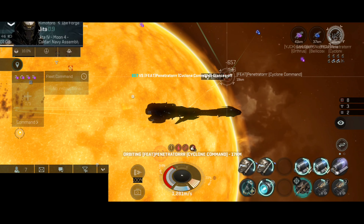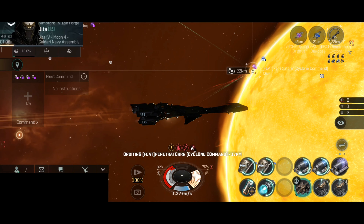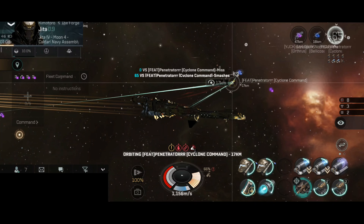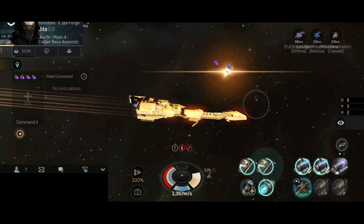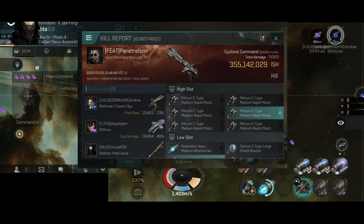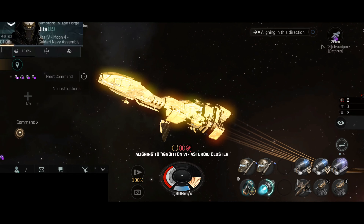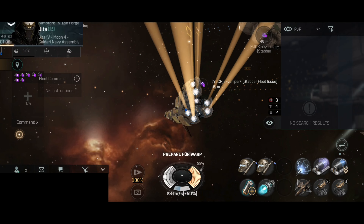They lost their shield a long time ago. Now they are into hull. I will say this — that Cyclone Command was tanky. I would say they have one large shield booster based on how much shield they repaired. My armor is holding out very well; the capacitor is also in excellent shape. And they have been destroyed. Nice — that was a nice kill. Let's not shoot the friendly. Today I'm trying not to shoot any blues. Let's go towards the next target.